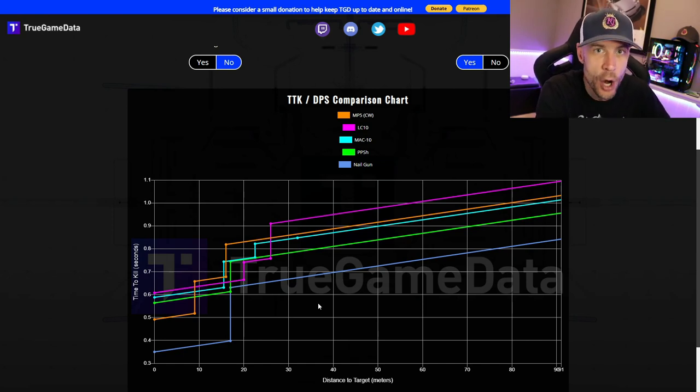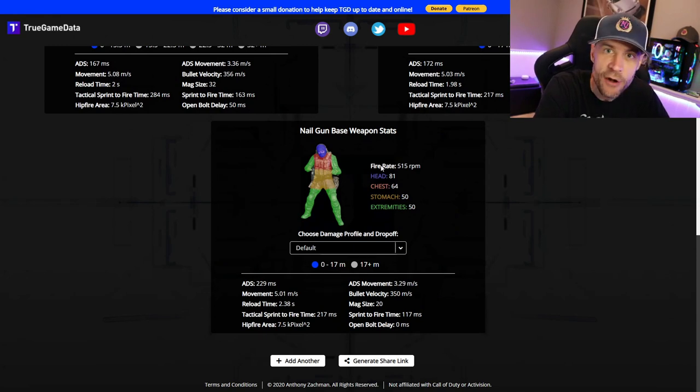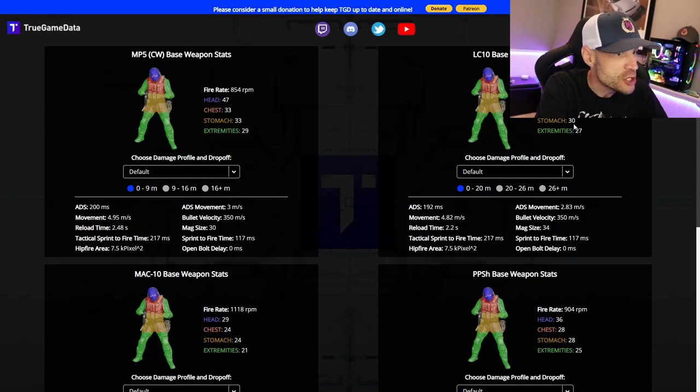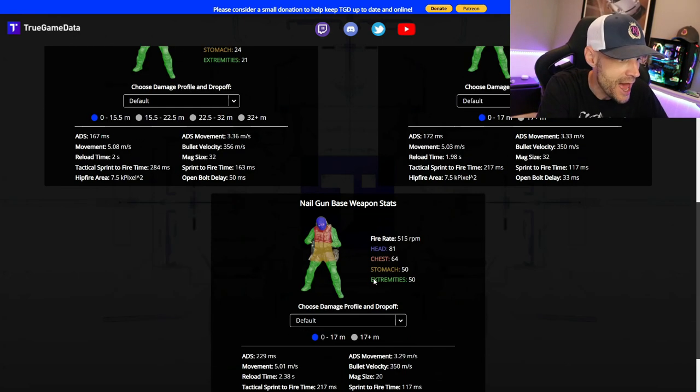There are a few downsides to the nail gun — like the 20-round mag and the fact that you can't customize it at all. But it does a lot of damage. The nail gun stats: 550 RPM, so it's got low RPM making it a high-skill gun to use. But 81 damage to the head, 64 to the chest, and 50 to the stomach and extremities — that's crazy high damage. You look at any of the other guns, they're nowhere close. It does triple and double the damage of some others to the head and chest.